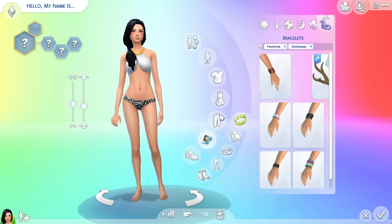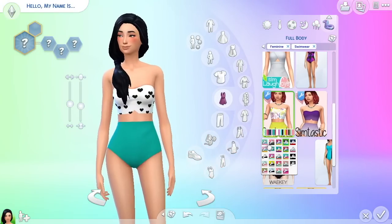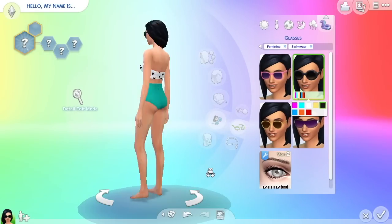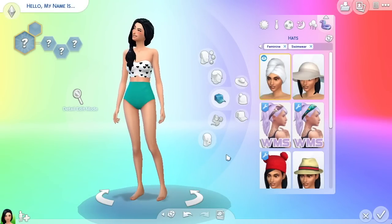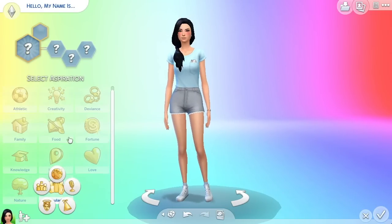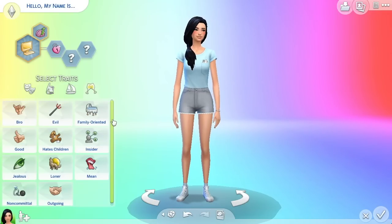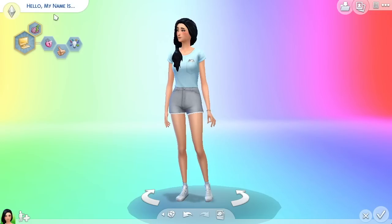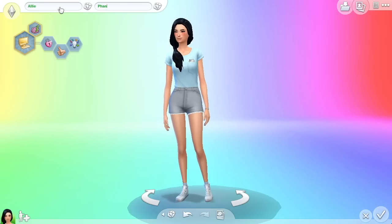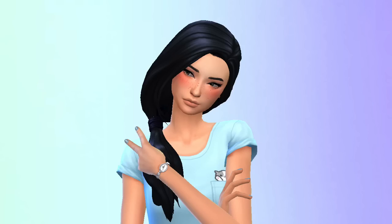We also downloaded this new two-piece bikini swimsuit that comes in the cutest patterns — it has cards on it! I'm in love and I'm going to use it on every sim from now on. For her aspiration, I made her a Computer Whiz because I thought she could be a little geeky. For traits, she's Unflirty — I haven't given that trait to anyone yet — plus Good and Creative.